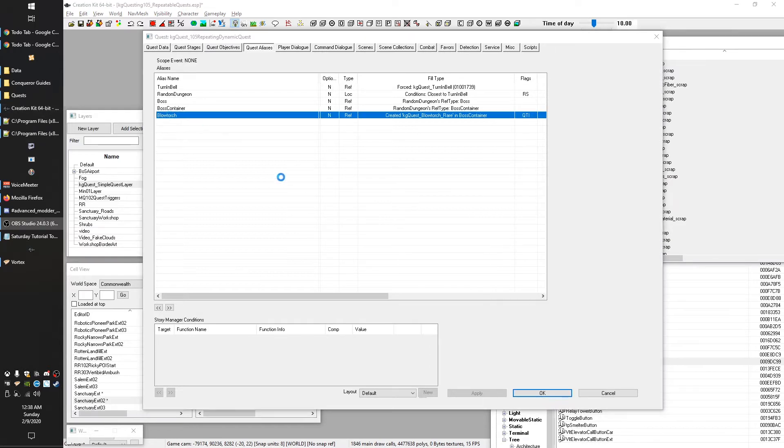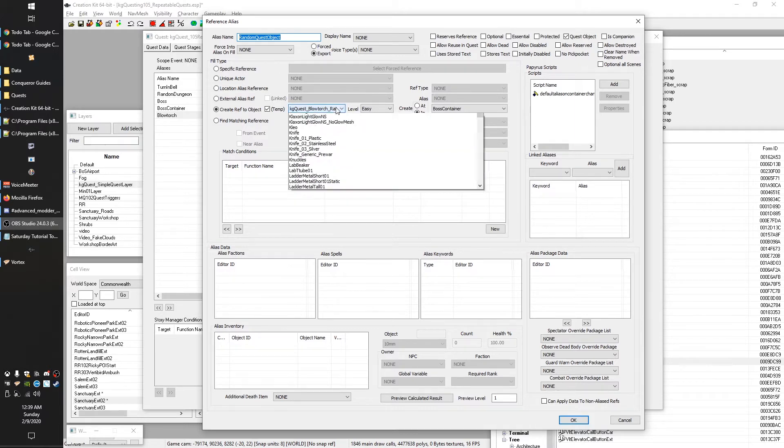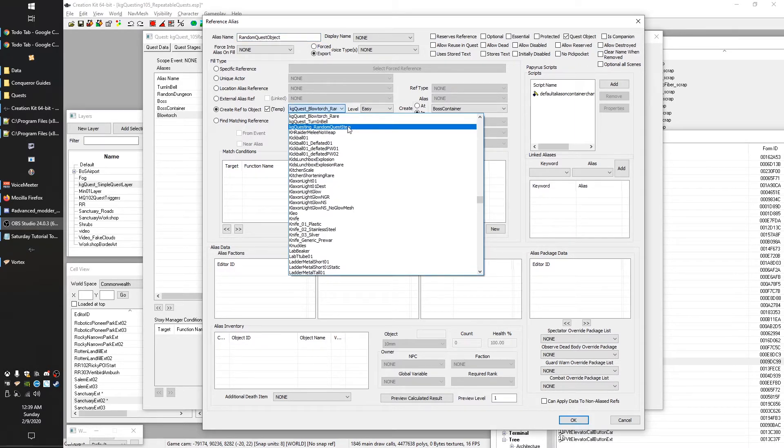We'll make that our random quest item and change the alias to point to it. You'll notice leveled lists usually start with 'll.' We'll call this 'Random Quest Object.' I want to copy this to my clipboard because we're going to update our objective using the alias system — the same way we showed you how to do it for the location. That way the player can see what item they're going after.